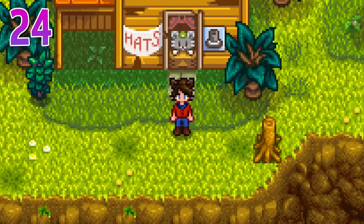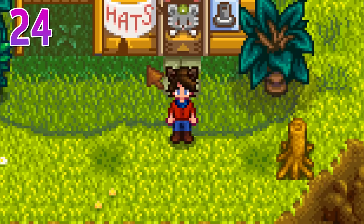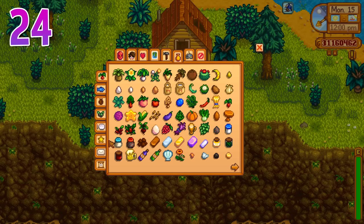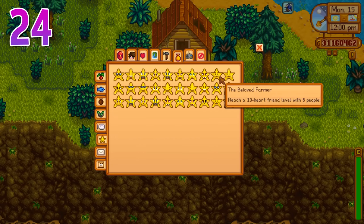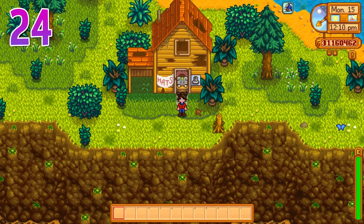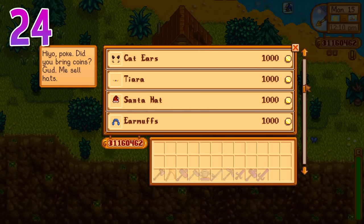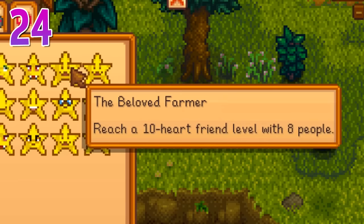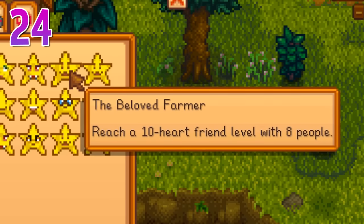This tip isn't useful for perfection, but I get asked about it a lot: where do you get your cat ears? Every time you get an in-game achievement, which is on this star collection here, a new hat will be added to the hat mouse. This is where you'll find most of the hats in the game. For the cat ears specifically, you need to complete the achievement called 'The Beloved Farmer,' which requires reaching 10 hearts with eight people.